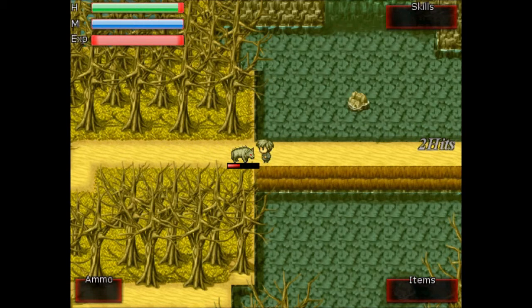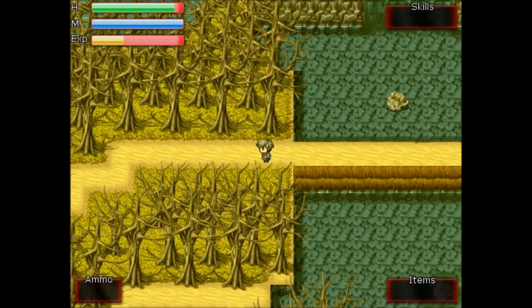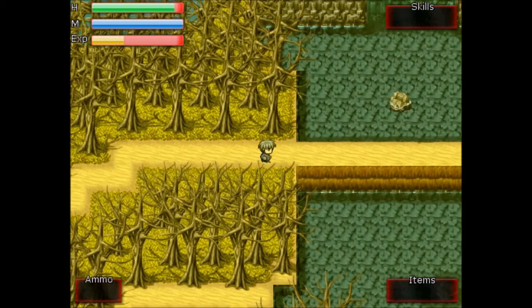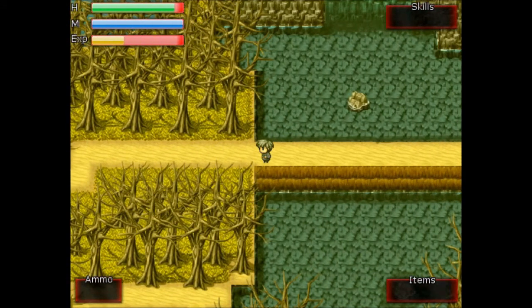And you do that, and occasionally — most of the time — they'll drop items. This time the wolf didn't drop anything. Usually he'll drop some gold or some wolf meat, but this time he didn't drop anything.